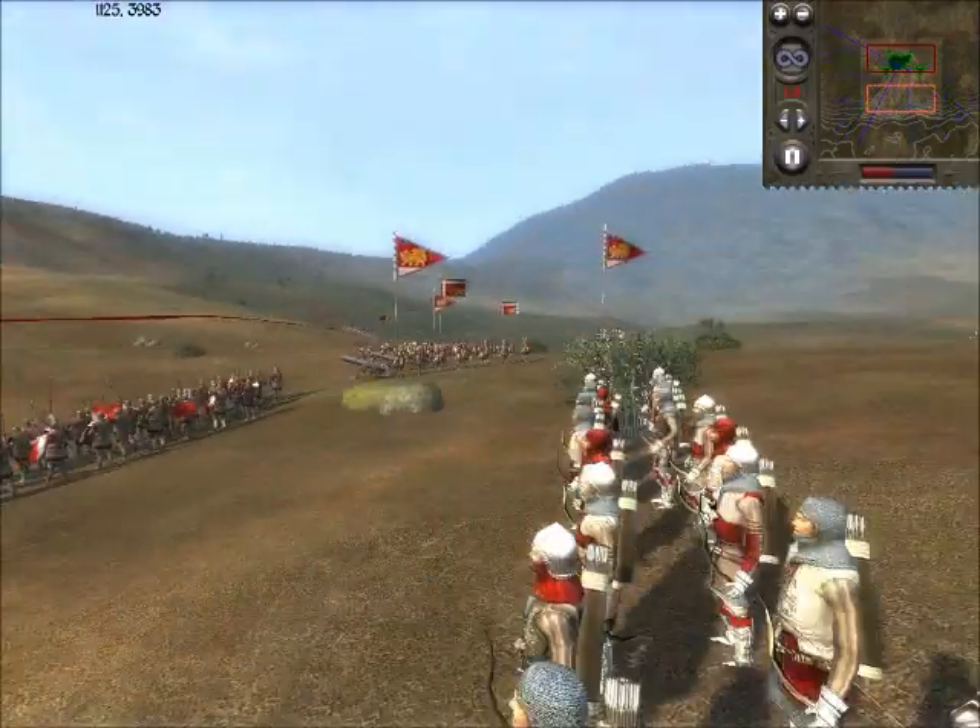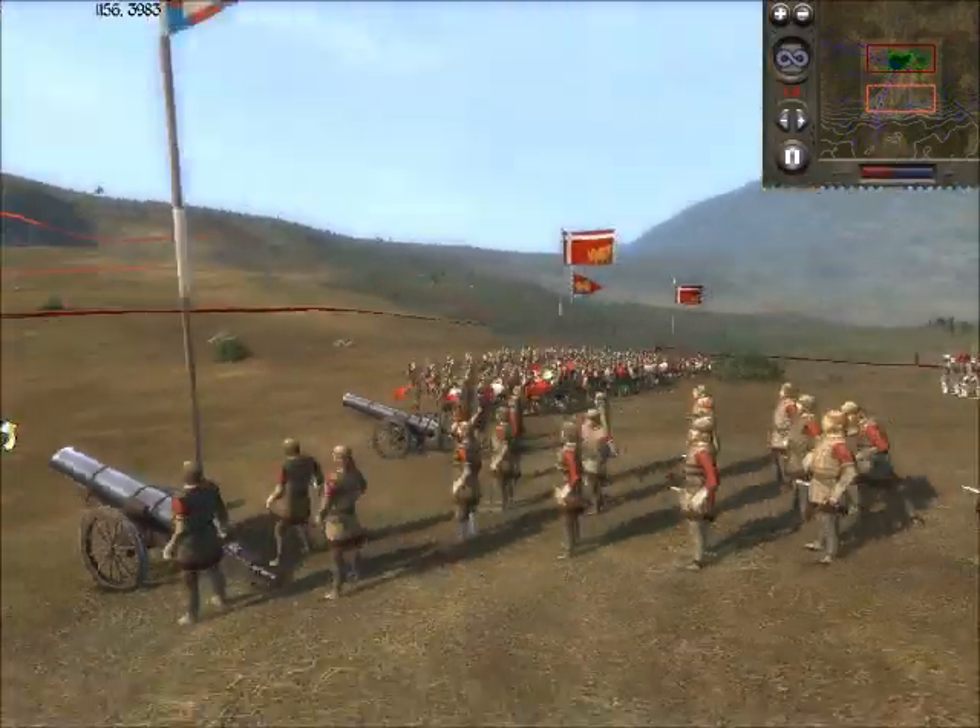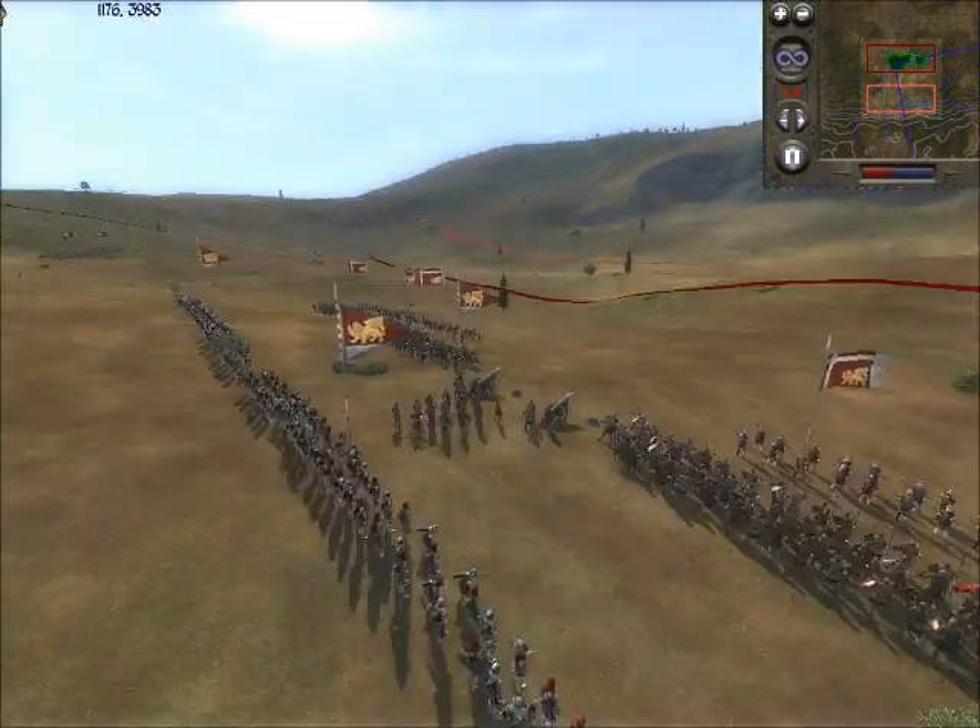I'm going to put my Venetian archers behind my cannon because they can arc over it, whereas the Musketeers cannot.